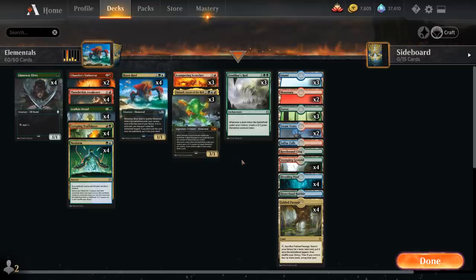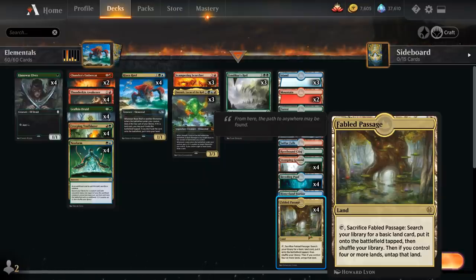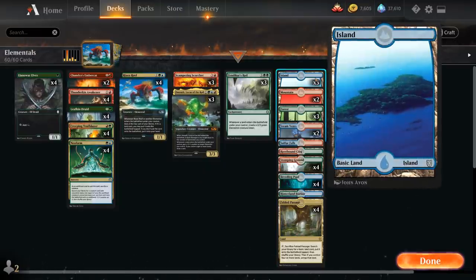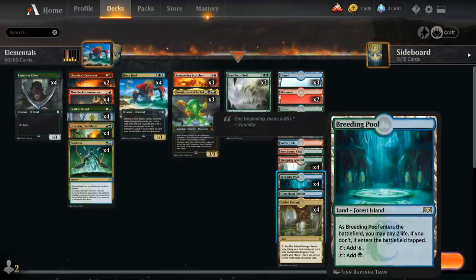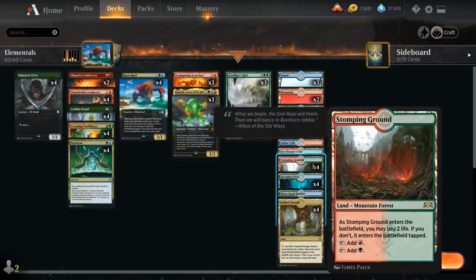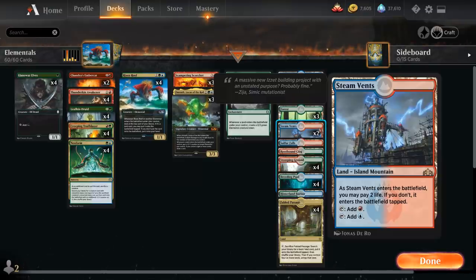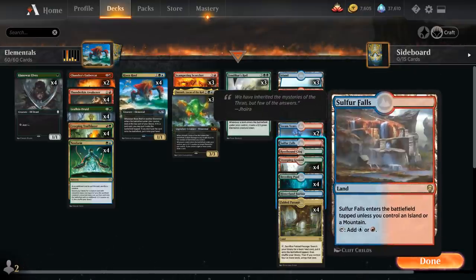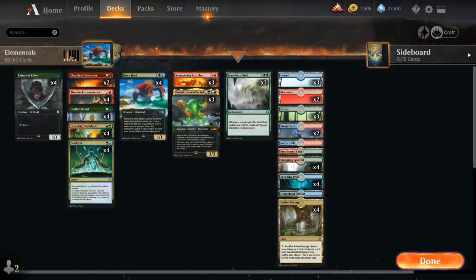Going over the mana base: 4 copies of Fabled Passage, which combos nicely with Zendikar's Roil giving us 2 landfall triggers from 1 land. Then a healthy amount of basic lands — 3 islands, 2 mountains, and 3 forests — giving us 11 untapped green sources for the turn-1 Elf, factoring in 4 Breeding Pool and 4 Stomping Ground. Then 2 Steam Vents to round out the shock lands, plus one each of Sulfur Falls, Rootbound Crag, and Hinterland Harbor as check lands. That's our deck — let's jump into some games.